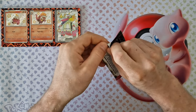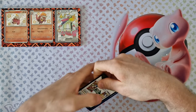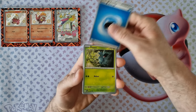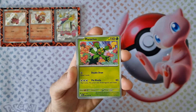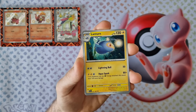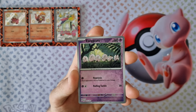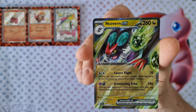Now we open the booster. Energy, Quaxly, Nymble, Maractus, Paldean Student, Kartana, Lanturn, Mortal. No Hunter, no Probopass. Exeggcute, and last Skeledirge. Yes! For EX? No.